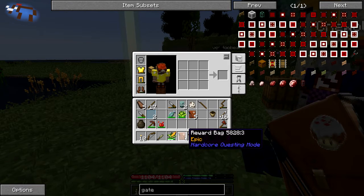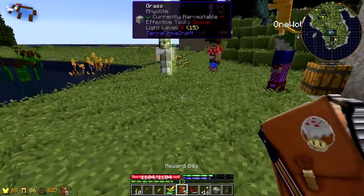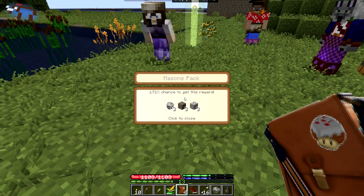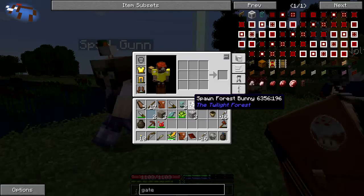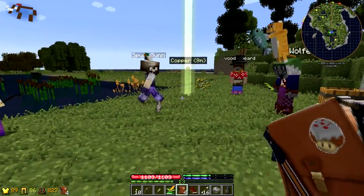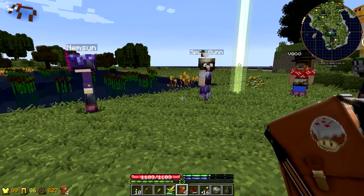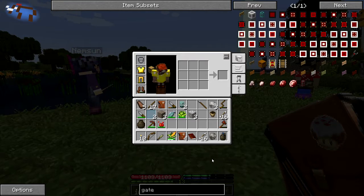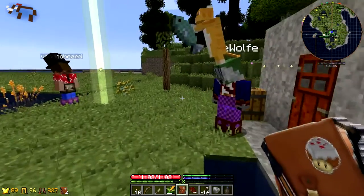I have an epic reward bag! You should get the forest bunny spawn egg — you get something better than me. I got a forest bunny too — we can have little bunny pets! Do the bunnies bring any pets? Because I have a full inventory, mine's in a chest — I'll put it in the same chest. You never picked up the barrel. I have to show you where the barrel is. I need one as well — I just got more food.